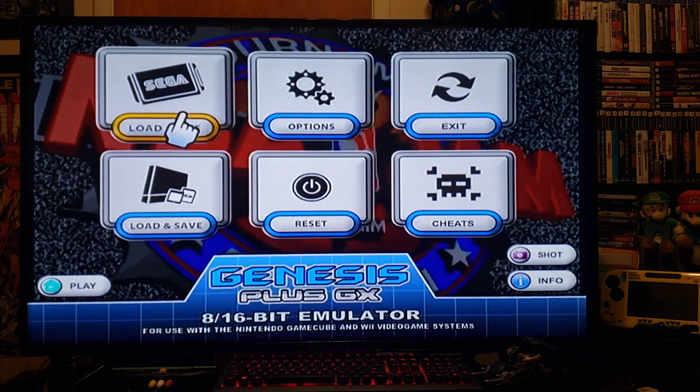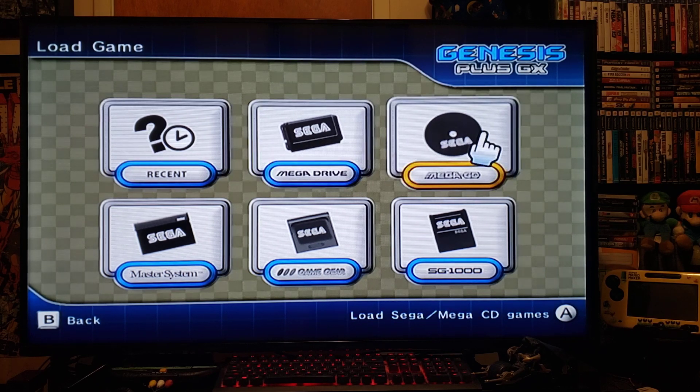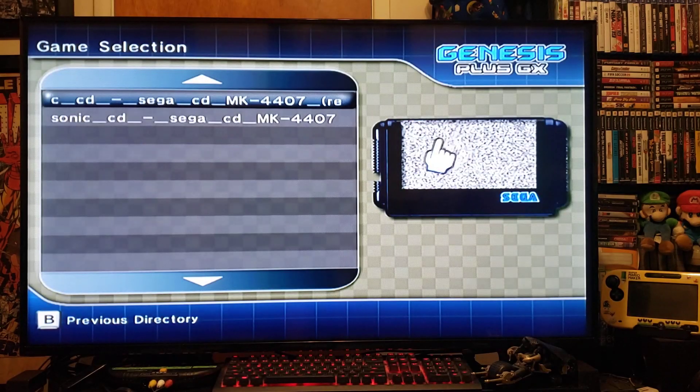That takes you back to this page. Go to No New Game, then let's do the Sega CD. Select Mega CD and press A. You have to choose the BIN file - it comes in a CUE and BIN file. Pick the BIN file and just press A.